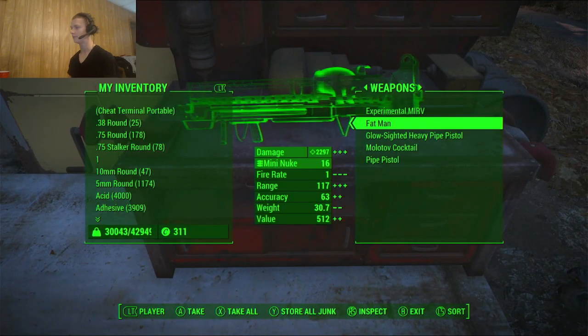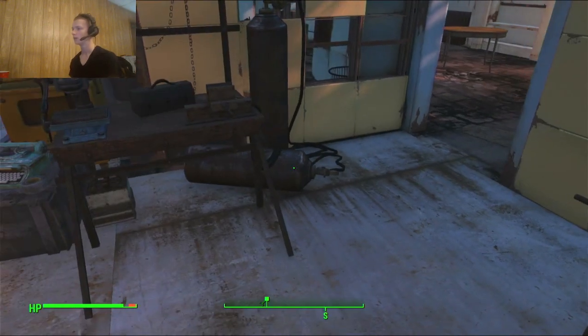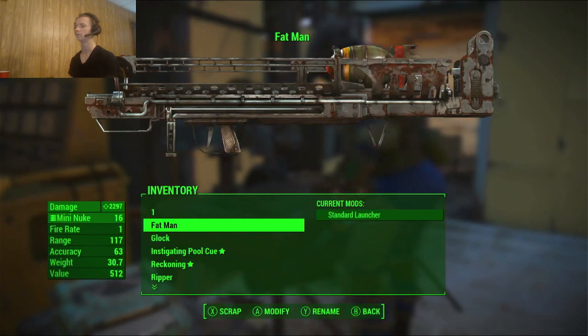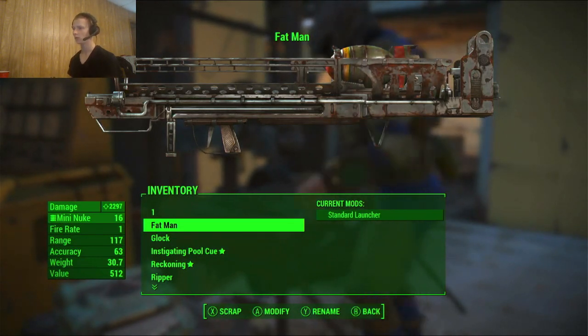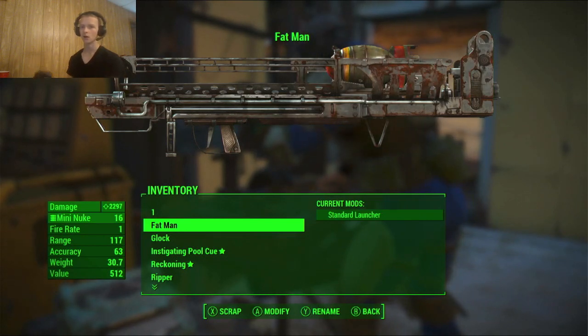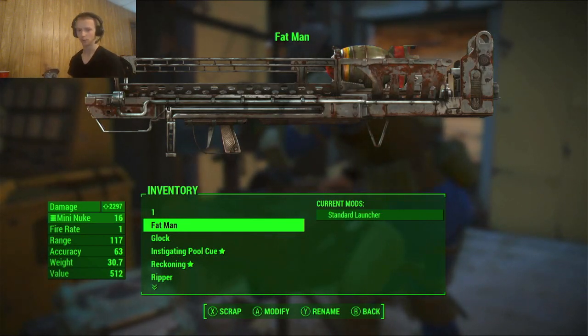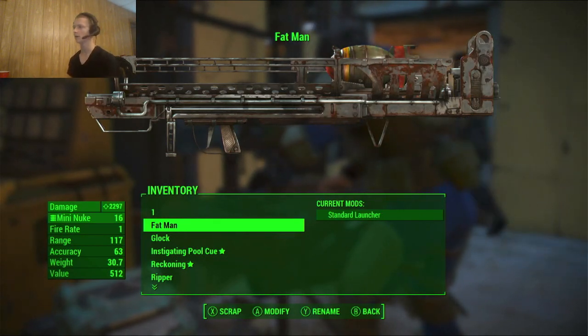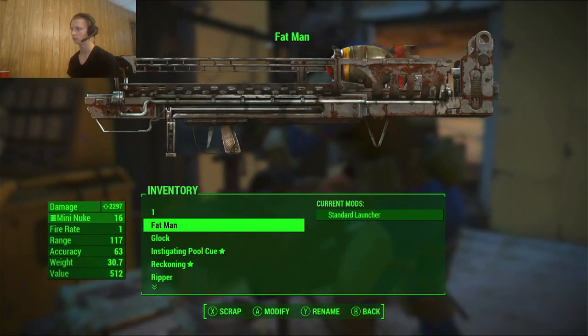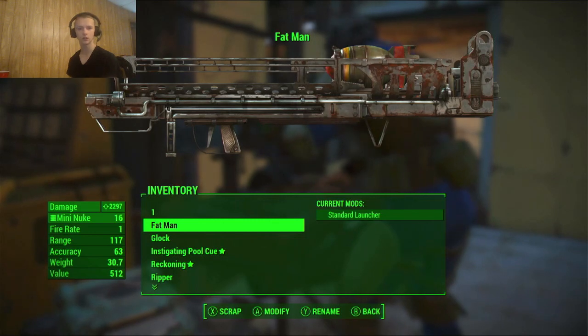You want to have a Fat Man, and you have to have unlocked the MERV launcher. The way you unlock the MERV launcher is by reaching a certain level, or by getting a Fat Man with a MERV launcher. There's a spot where you can steal one, it's a little difficult to get to though. You can also join the Brotherhood of Steel and get it, but that's a hassle.